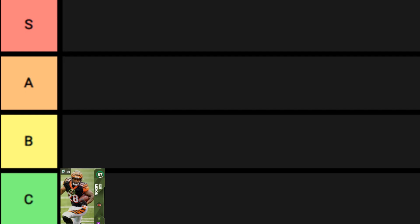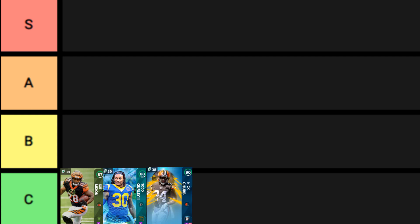Running back tier list — we're gonna break them down: S, A, B, and C. S is for special. Joe Mixon: I wish this card was better than it was, but it's not. I would stay away from this card. I know the Bengals don't have very many options, but right now his speed is outdated and his spin move is terrible. Stay away from Joe Mixon.